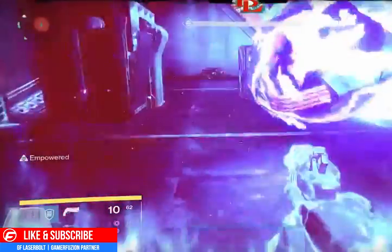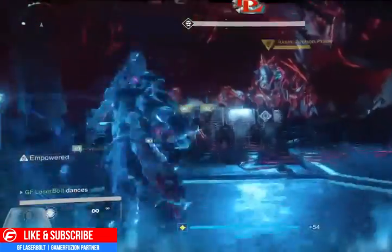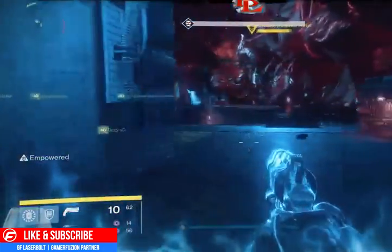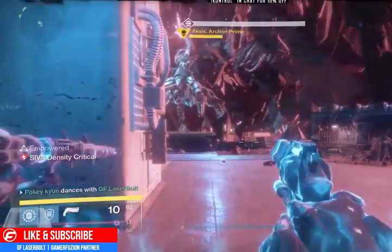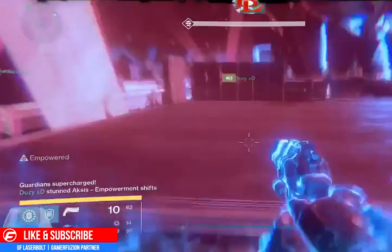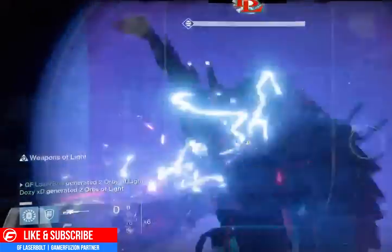Before we analyze the numbers and see how weapons pair and do damage, I want to point something out: doing a lot of DPS with a particular weapon requires a certain amount of skill. For example, if you're using the rocket launcher and want to output a lot of DPS, you need to shoot the rocket and also get sniper headshots. I'd say only about 20 to 30 percent of the community can hit a critical sniper headshot on Aksis, leaving about 70 percent who might not be able to. Accuracy matters.